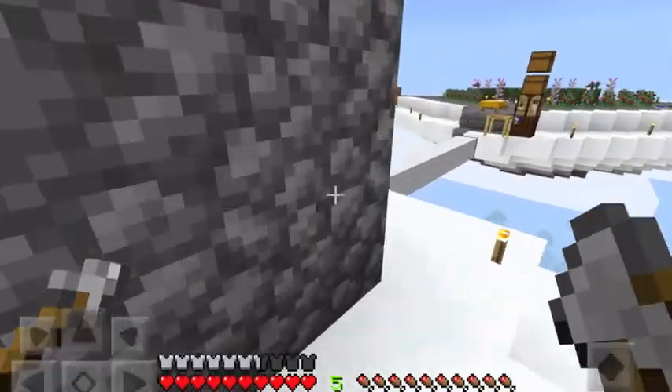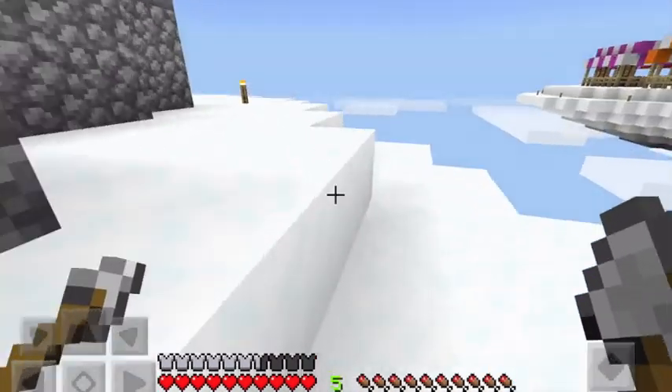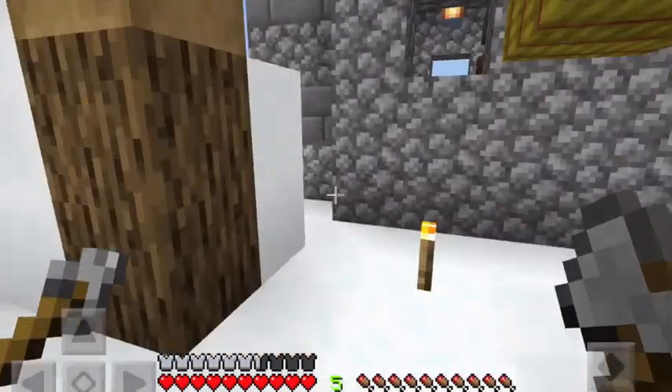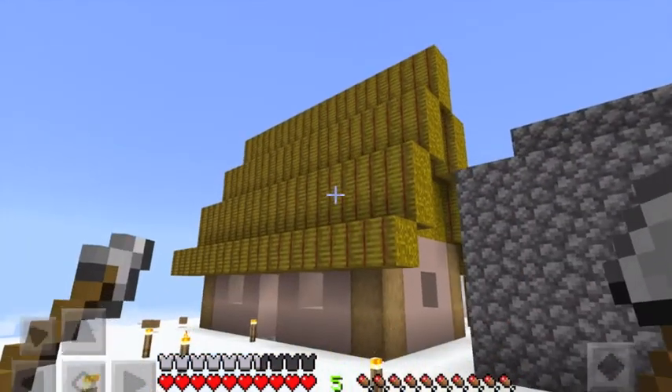So I've created the blacksmith, as you saw, which is looking pretty cool with all the irony things. I then decided to make a collapsed mine, and now I've created the farmer's house with a finished roof made out of hay.